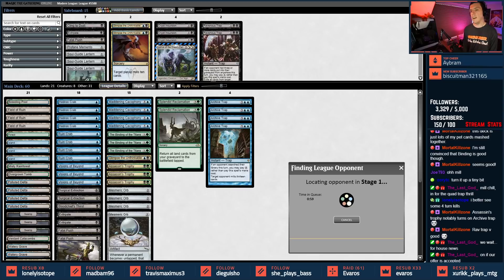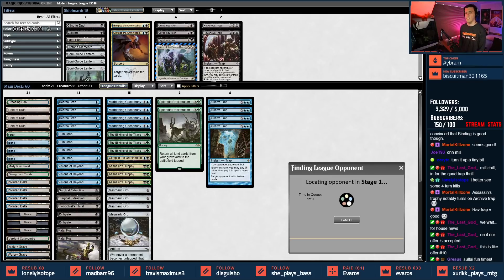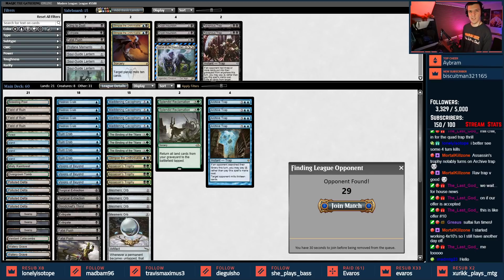Oh, your house! We offered on a house, actually ended up getting our offer accepted contingent on an inspection — but we inspected the house and we're not living in that house.